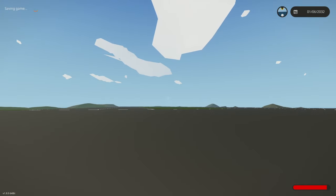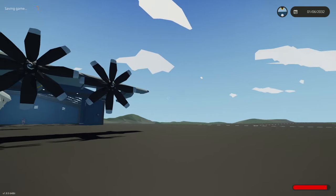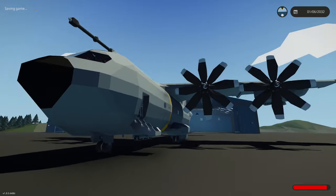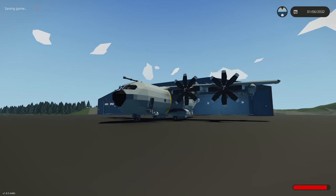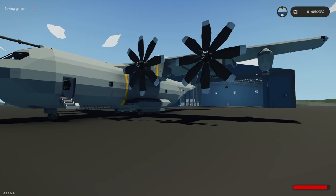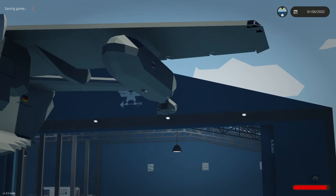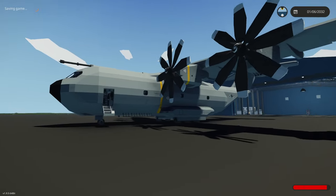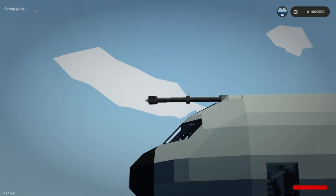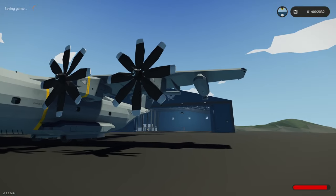So this one might surprise some people, or maybe not, because I use this vehicle quite a lot. I'm giving you guys some hints as to what it is. This is, of course, the Airbus A400M cargo plane by Carbon. Carbon actually came up with a bunch of things to put in the back of this thing - a submarine could actually be pushed out of it, and it was really cool. You could aerial refuel with it as well - there is actually a drogue right there. You can aerial refuel it and refuel things from it.